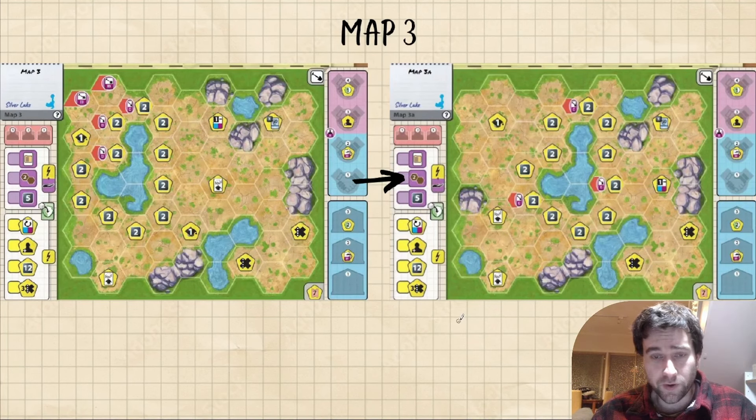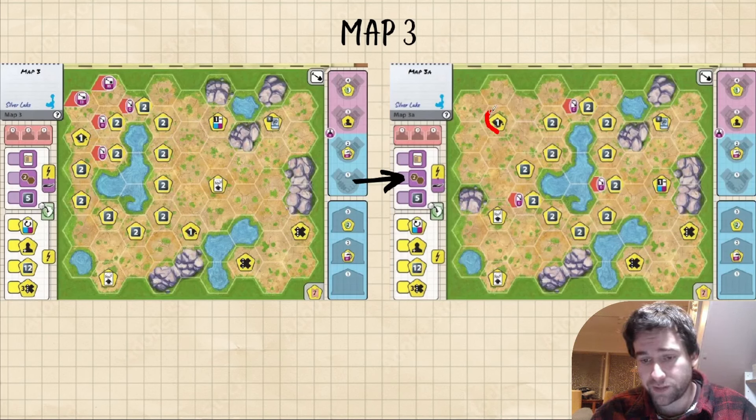Map 3, Silver Lake. Very noticeable change in that the lake has moved about two hexes to the right, and this is a very welcome change. Most people already know, but the reason for this was that Archaeologist on original Silver Lake was just completely busted. But Archaeologist on map 3A has been hammered into the ground — there's only three rewards touching a border compared to previously there being seven. Old Silver Lake also had two reputation spots on the floor, but now that's been nerfed down to just one.